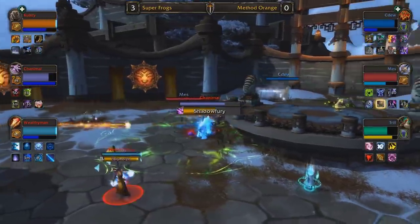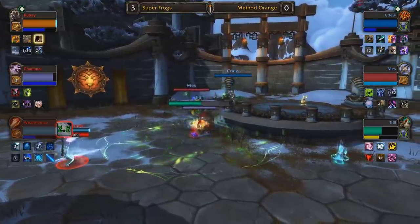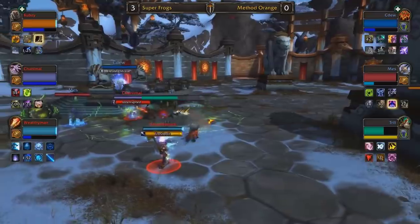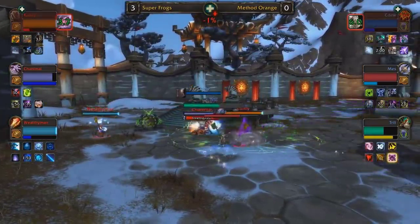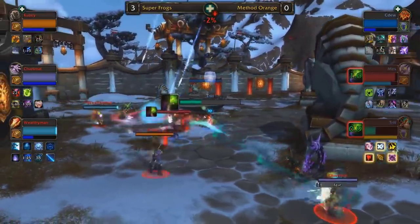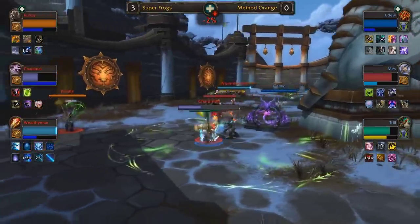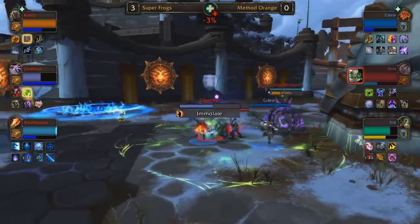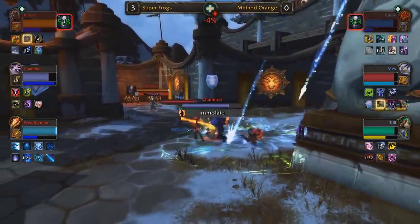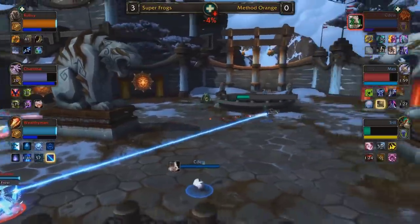Chanimal leading the charge trying to close this game here and now. Multiple maledicts flying in — CDU ducking around the corner recovering. But now they can switch attention to Mez and Trill. Frozen orb in the near future could be the end of the tournament for them. Cubsy did sit down, managed to get a whole bunch of mana back — also had Iron Bark and Thorns to keep Chanimal alive. But Trill with every single defensive and offensive cooldown available — Method Orange still have it in them if they can get the iron bark off. Chanimal with no Unending Resolve for another 35 seconds is still very vulnerable. Caught in midfield — Cubsy gets gripped in into an asphyxiate as Chanimal ports away. Trill getting caught into mortal coil, lots of damage forced to use Touch of Karma. Polymorph on CDU.